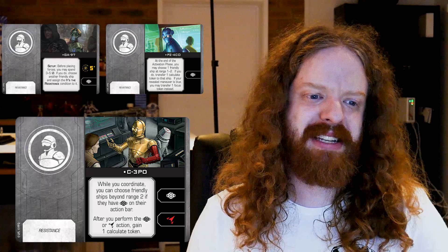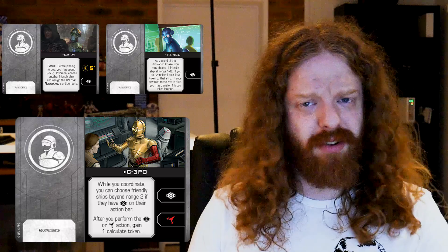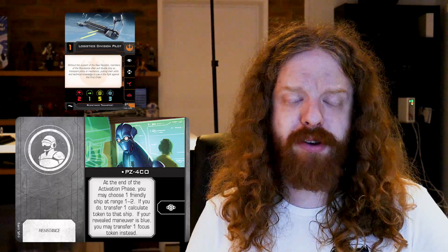It just needs all the right pieces to fall into place. There's a conversation around what platform C-3PO needs to go on — does it go on a Falcon or a Bomber? Do we get a transport alongside this group? In terms of the new crew cards, PZ-4CO is an interesting option. At the end of the activation phase you may choose one friendly ship at range 1 to 2 — if you do, transfer one calculate token to that ship. If the revealed maneuver is blue you may transfer one focus token instead. So you don't want to slap this on a droid — you want to put it on someone that can take focus tokens, which is interesting if you put it on a transport.